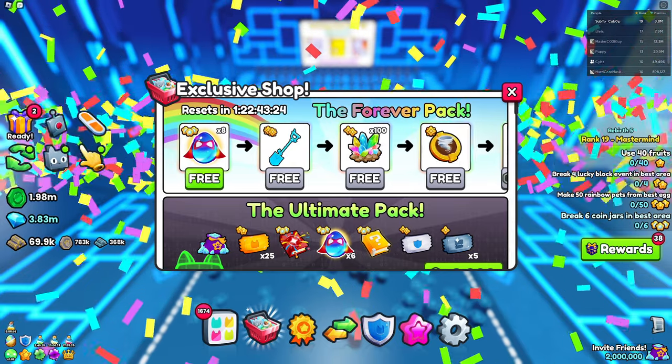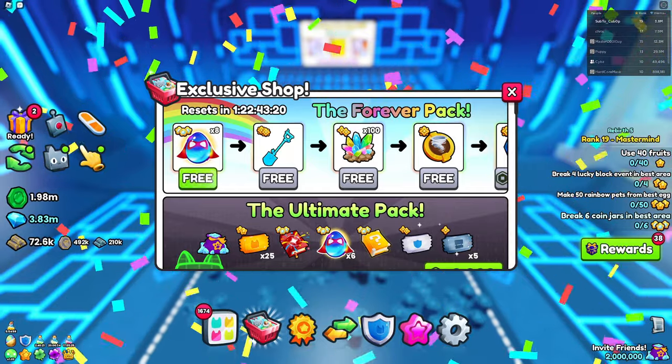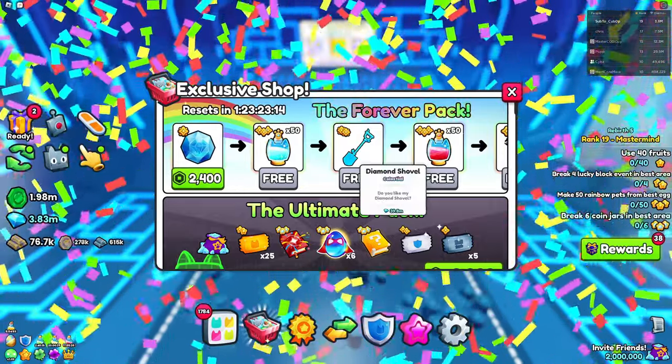For 1.7k we get eight exclusive eggs, a golden shovel, 100 charm stones, and a tornado power up. All of this for 1.7k I think is amazing.